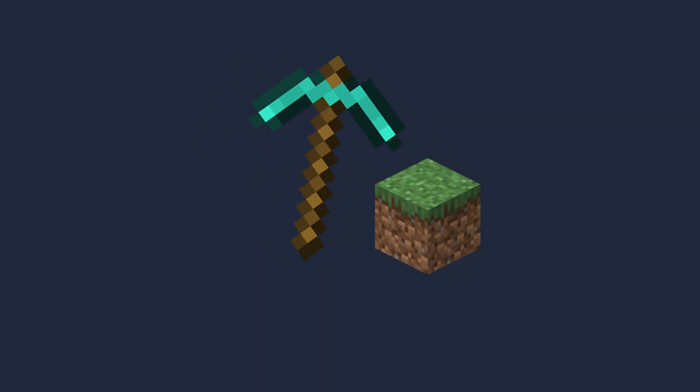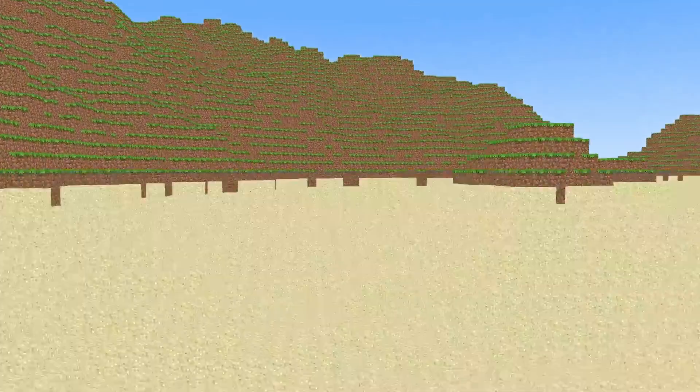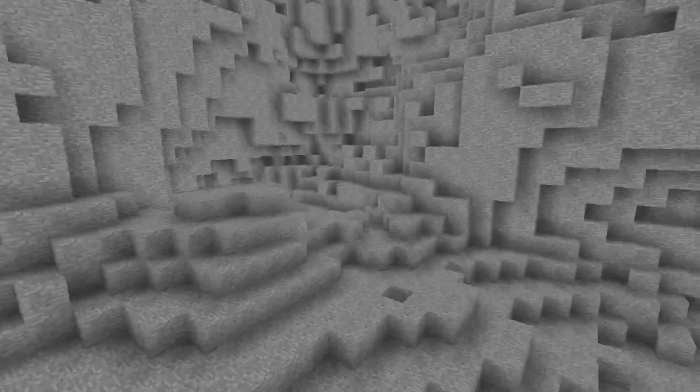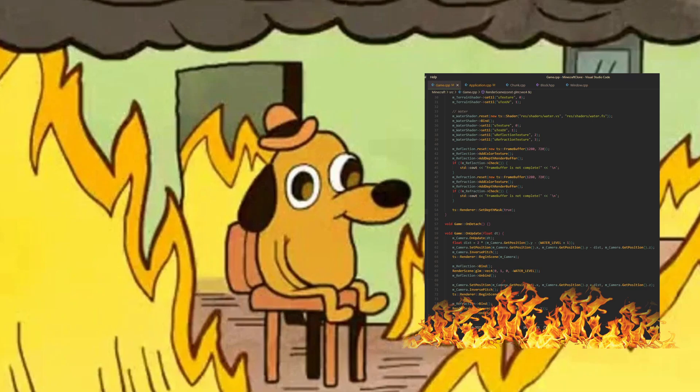Everything looks kinda wacky though — you can't tell one block from another, especially with a uniform block like sand. To fix this, I added ambient occlusion, which is a fancy word for darkening corners. This makes the game look way better. The way to add ambient occlusion in Minecraft-like games is to check the number of neighbors a single vertex has — the more it has, the darker it becomes. This might sound simple but it was the most difficult part of this project, granted because of my bad program structure.